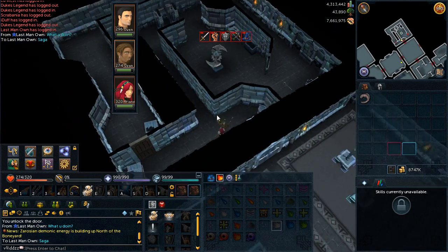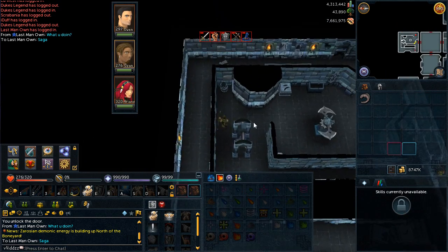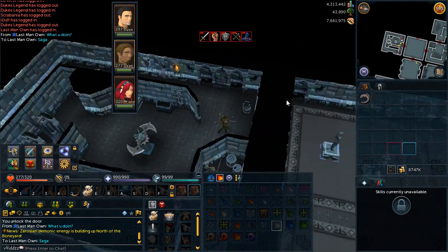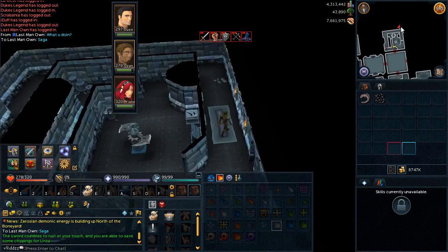Head north into the agility puzzle room with Ozan and just run around it like you normally would. When you see the broken longsword, make sure you investigate it — you'll need to do that for 100% completion of this saga. Then run out through the door back into room number ten.